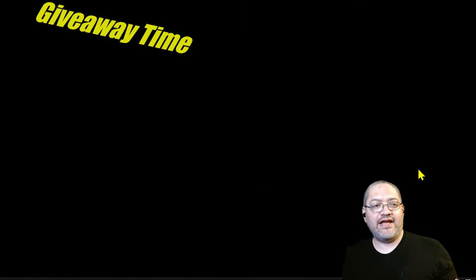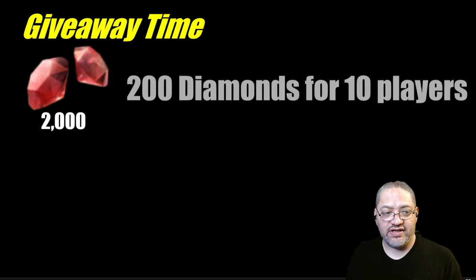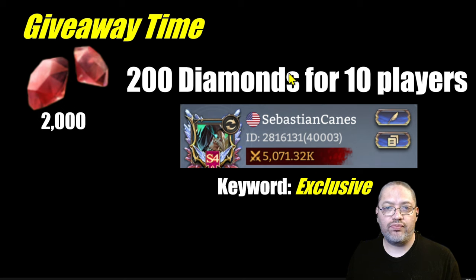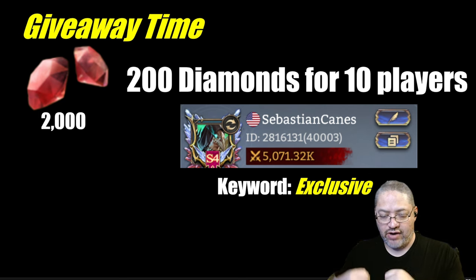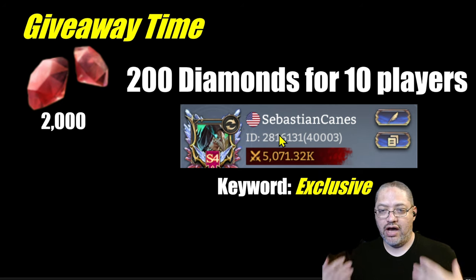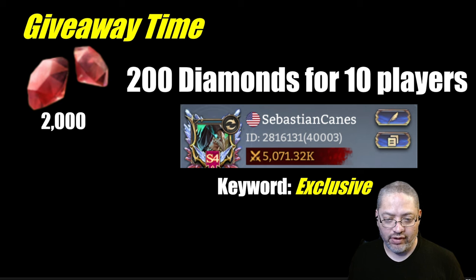Okay, let's take a little break — it's giveaway time! Moonton has been nice enough to give me 2000 diamonds to give away to viewers of this video. It's going to be 200 diamonds for 10 players. If you're interested, go into your profile, copy-paste your ID with your server number, and paste it in the comment section of the video with the keyword 'exclusive'. When I do the drawing, the specific keyword 'exclusive' is what I'll search for, and I'll select 10 winners. Give me that ID and I'll pass it on to the community manager so you get your 200 diamonds.